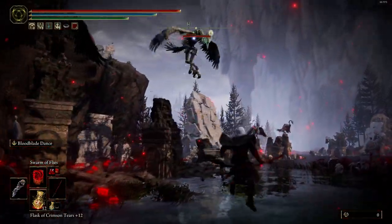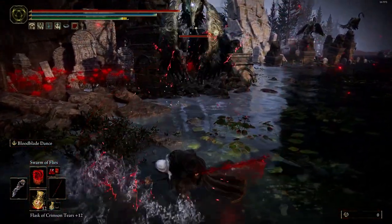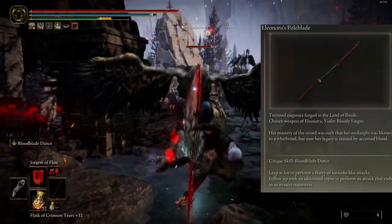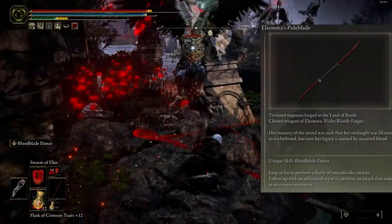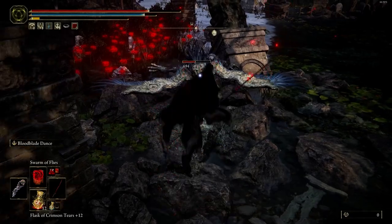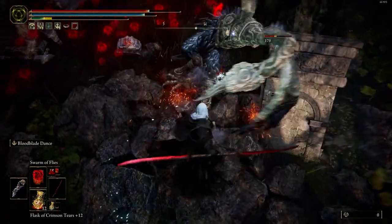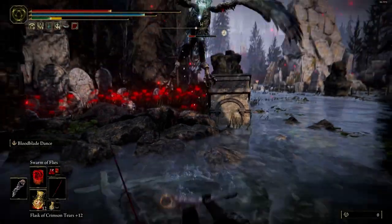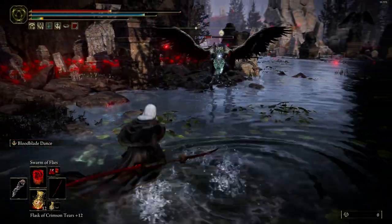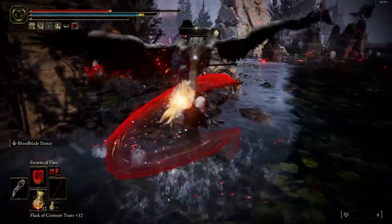We have three weapons for the blood build. The first one is Eleonora's Pole Blade. This weapon has two positive options. The first is it's a very fast weapon, and if you spam the skill you have an 80% chance to knock down the enemy. And don't forget the blood loss skill — you can deal more damage to enemies.